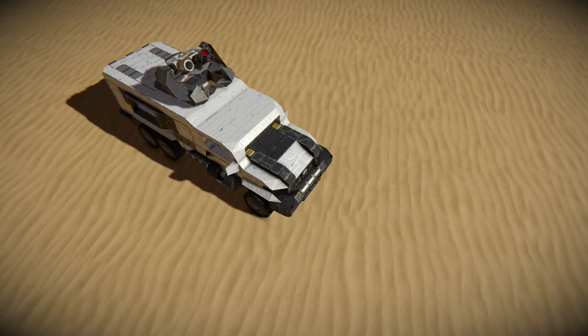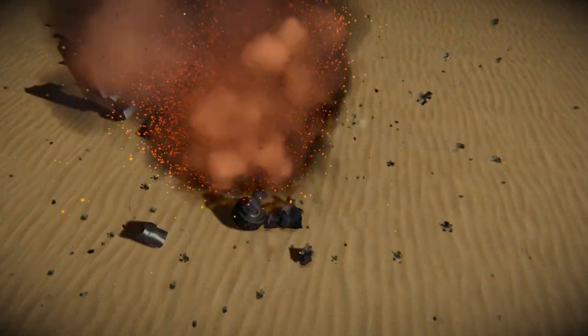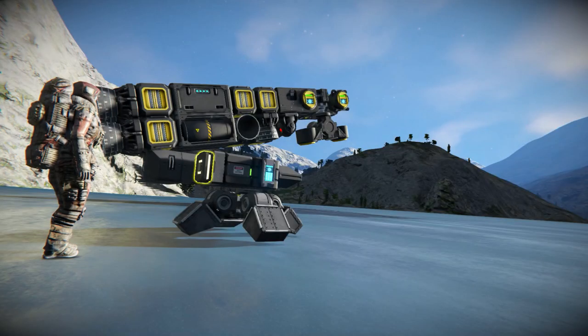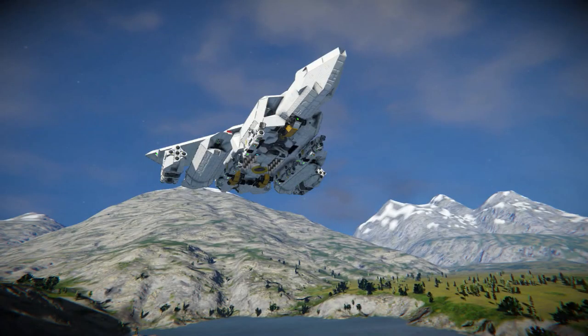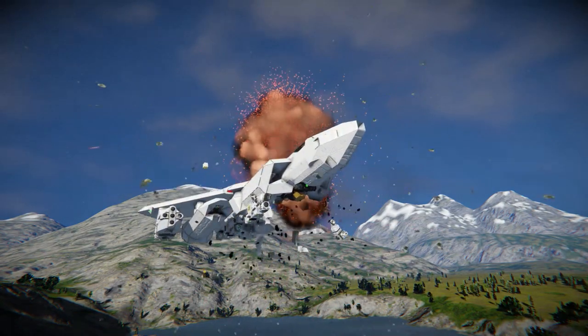The use of the missile is easy. Point it in the general direction of the target and press the button. The missile is most effective against static or slow-moving targets, but it will likely strike a smaller agile target when it's moving away from us.